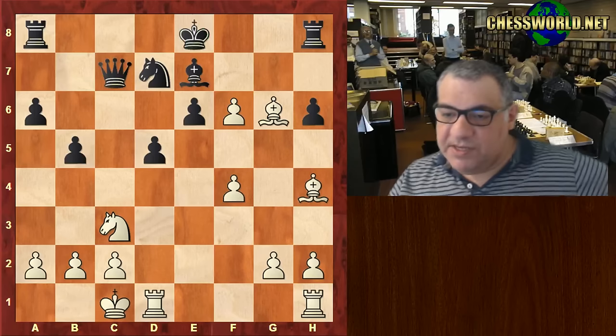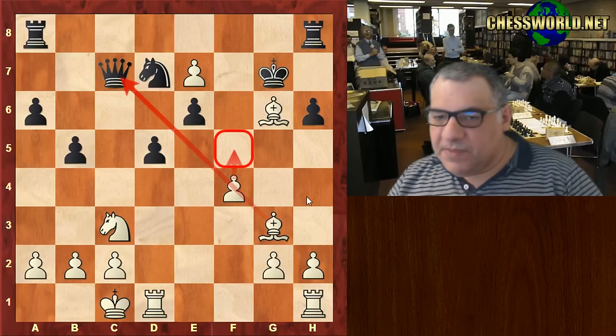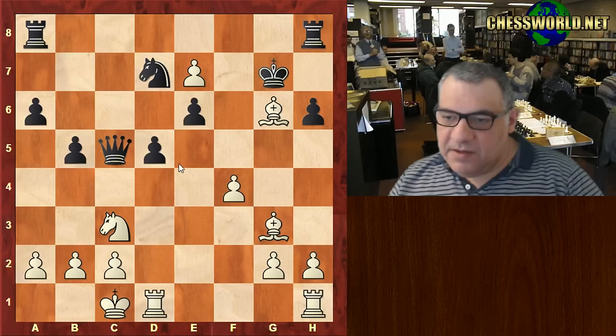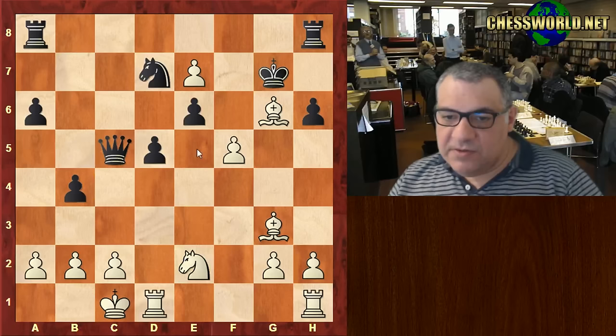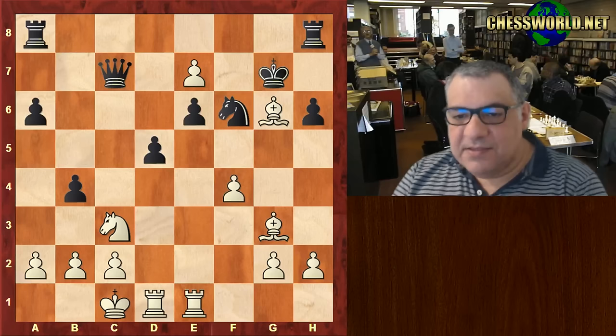Bishop takes g6, f-takes e7. Now Bishop g3 — here is a moment where black is threatened with f5, it looks kind of scary. Black plays Knight f6. Maybe better is Queen c5 — it's complicated, for example f5, b4, Knight e2, e5 — yeah this might be okay, about equal. But in the game we have Knight f6. Rook hg1, b4 — and guess what Tal plays in this position, which is really incredible?